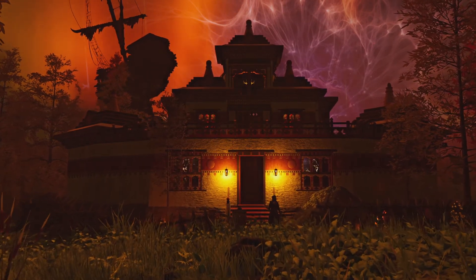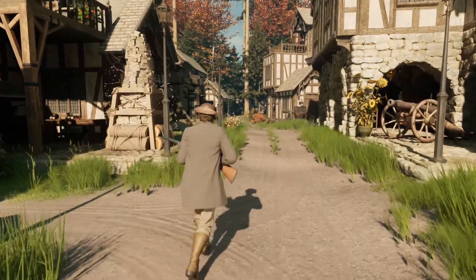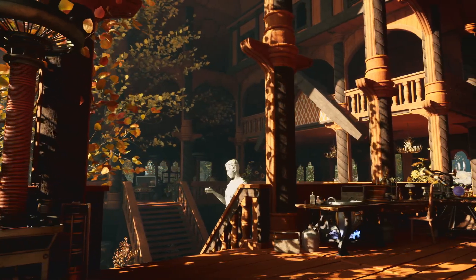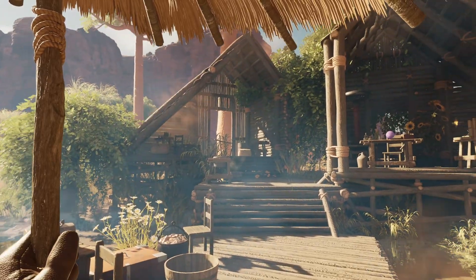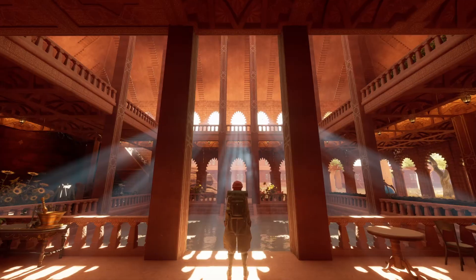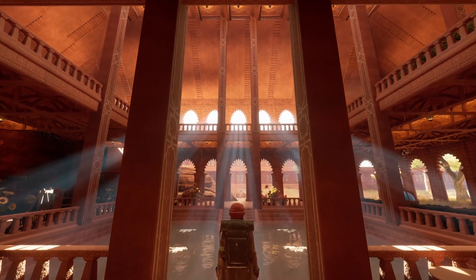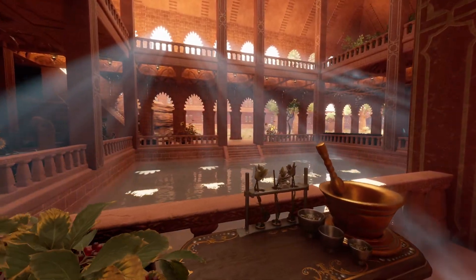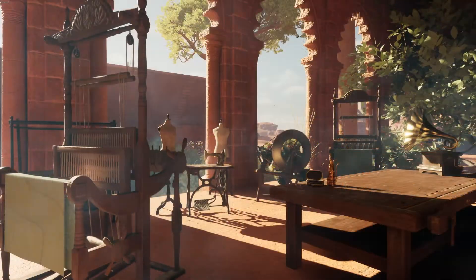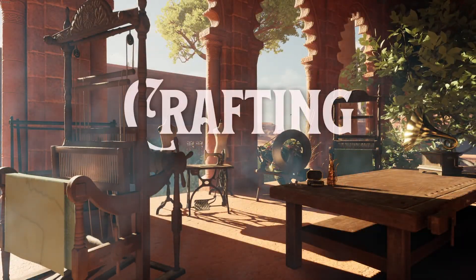You can choose from several structural designs, including Tudor, Pagoda, Stave and more. Design your space to reflect your journey, from a rugged outpost, to an industrious workshop, to a luxurious manor. As you progress, your strategies and designs will transform your humble abode into a place of respite and a workshop that will become the heart of your journey.